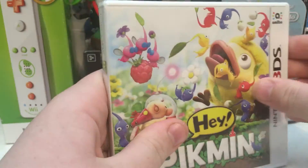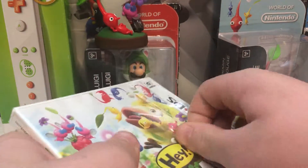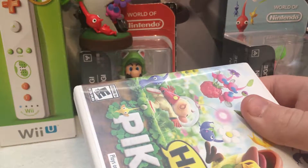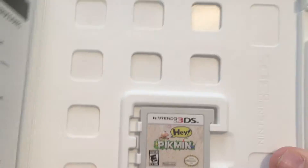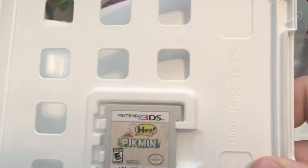I got it. That was a lot easier. Just tore the Amiibo packaging. There we go. So here's the Amiibo box. Hey Pikmin! Here's the cartridge — it has Olimar on it. The back says Nintendo 3DS, and it has a manual.